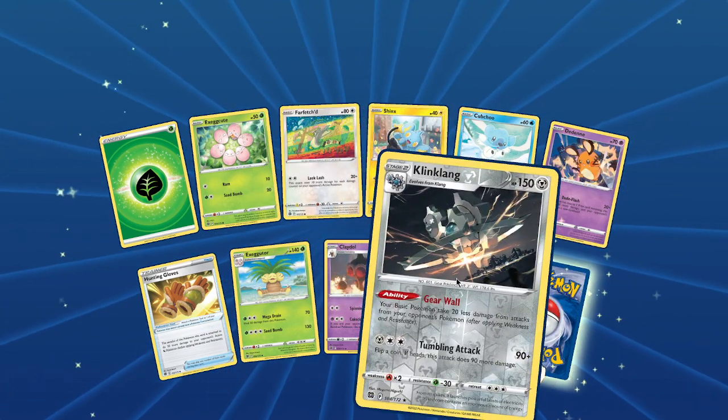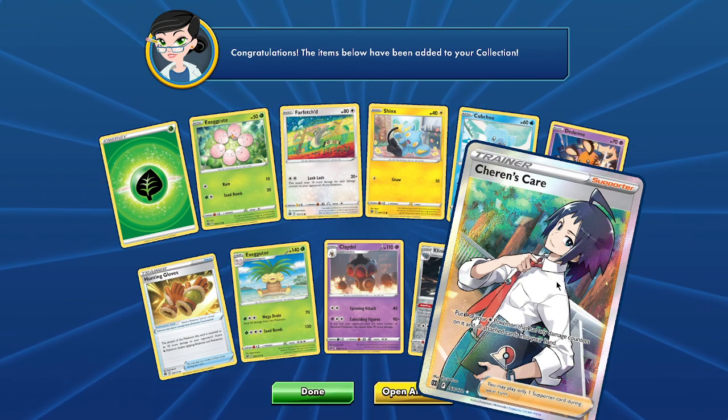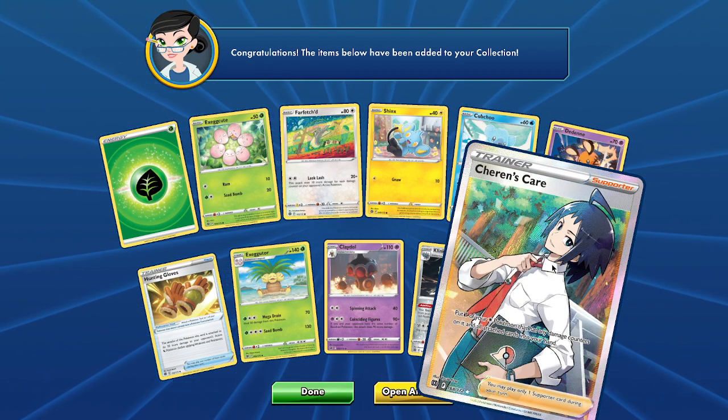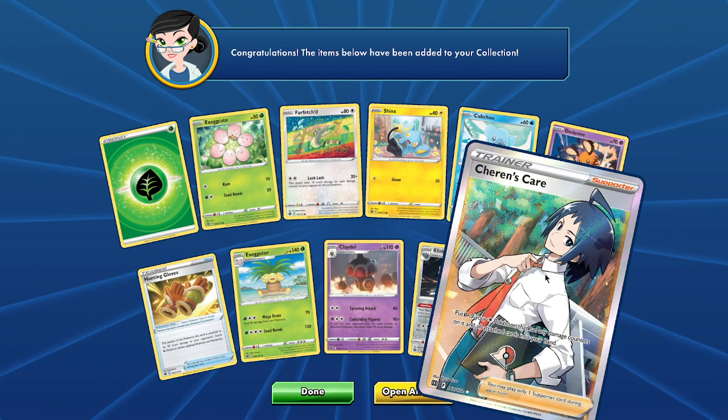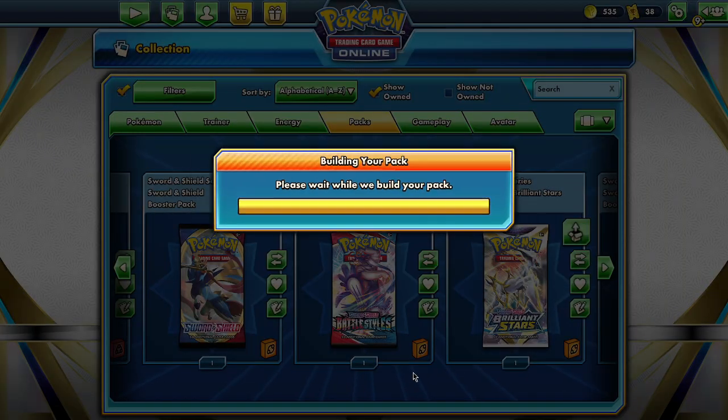Double hit. Trainer Gallery. And another full art trainer card. It reads: put all of your rare Pokemon that have any damage counters into your hand. That's not bad.